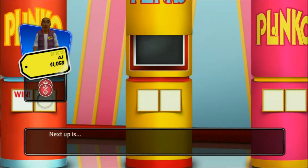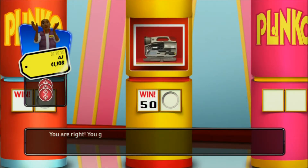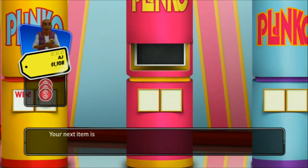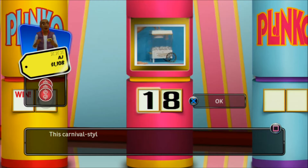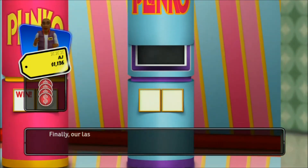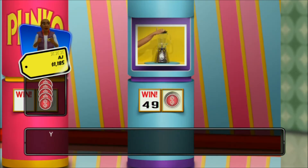Next up is this tool kit, great to keep in your car, camper, boat and more! You're right! You get another chip! Your next item is this carnival-style snow cone maker that shaves ice for drinks and smoothies. You're right! You get another chip! Finally, blend smooth frozen drinks and more with this powerful two-speed blender. You're right! You get another chip!